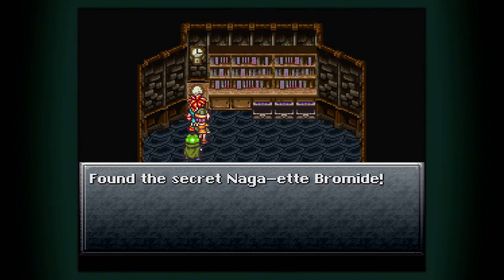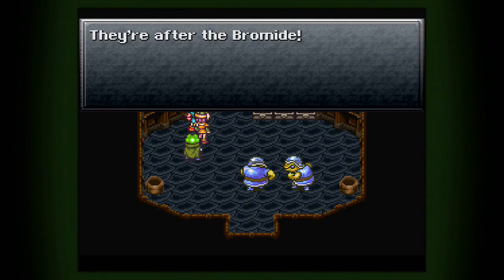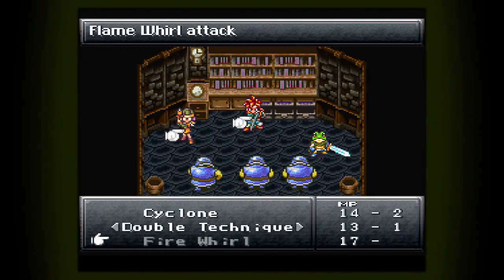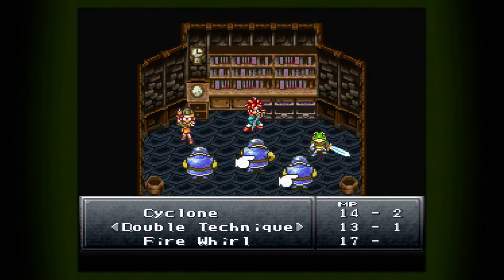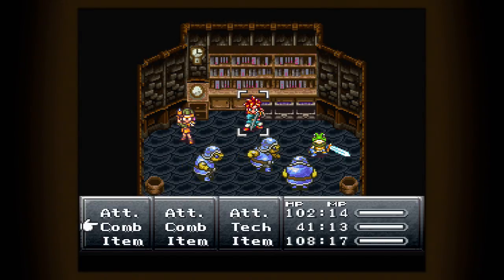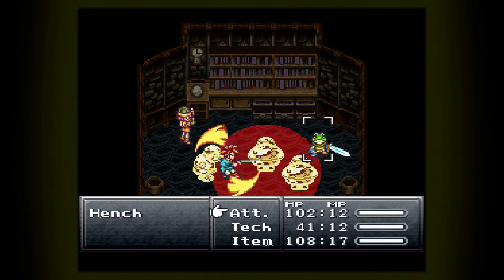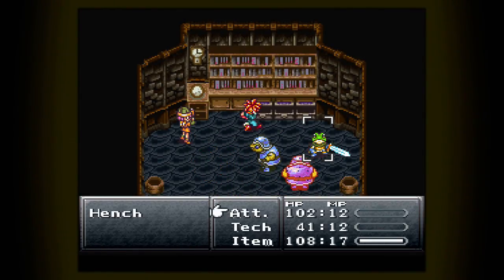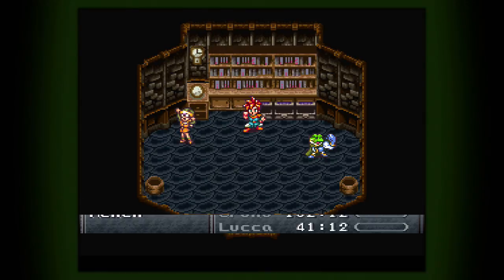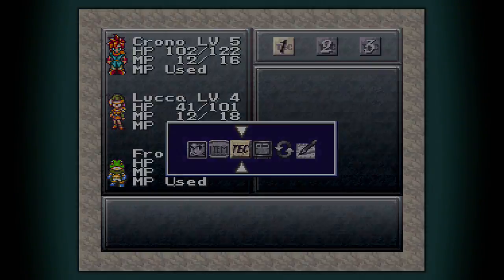Found the secret Naga-ette Bromide - and the enemies are after it, so get them! These enemies we encounter a bit later in the dungeon are extremely resilient to physical attacks. They're slightly out of line, let me scooch them a bit. However, they are extremely vulnerable to fire - there we go, now we can get all three of them. Bada bing bada boom. If you try and go toe-to-toe with just melee attacks right now, it's gonna take quite a while.